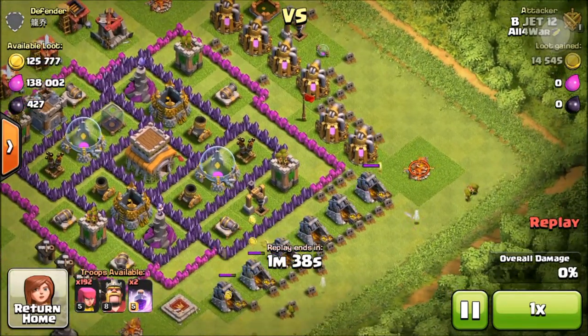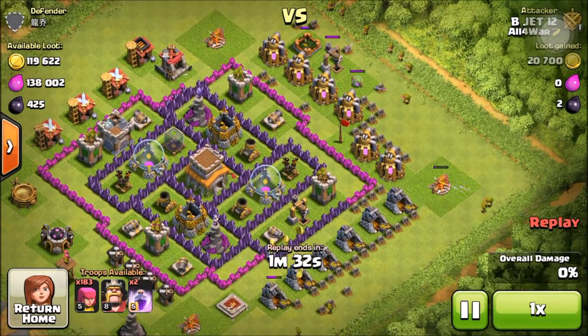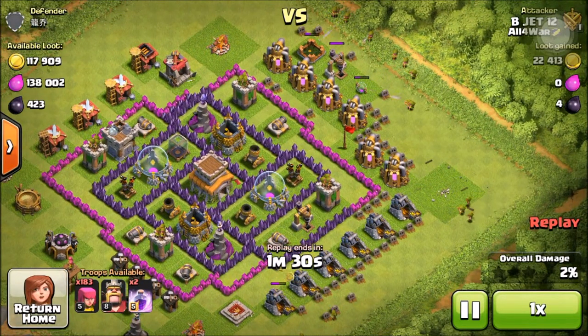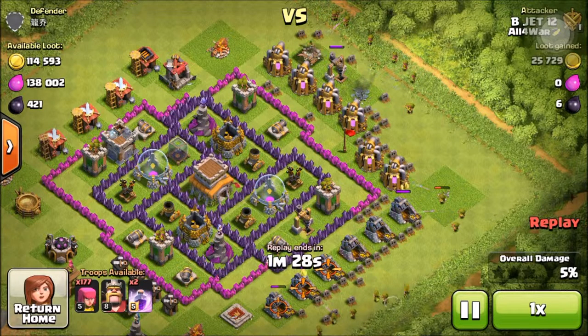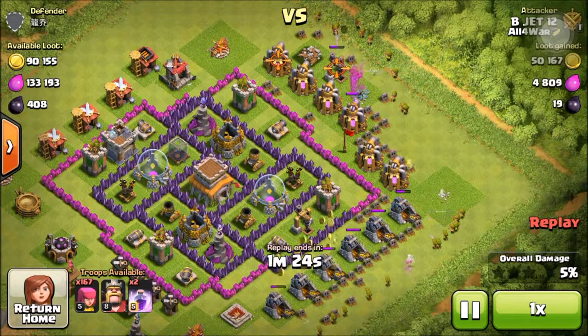These are the easiest bases to farm loot on, and the dark elixir was also very, very easy to get. You'll see here that I place some archers around his village at the collectors.